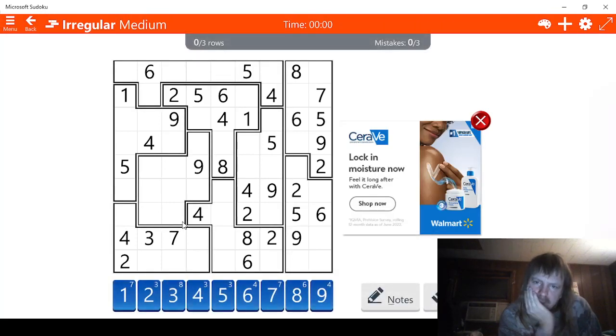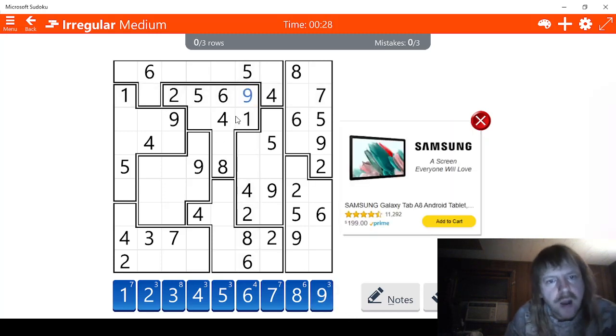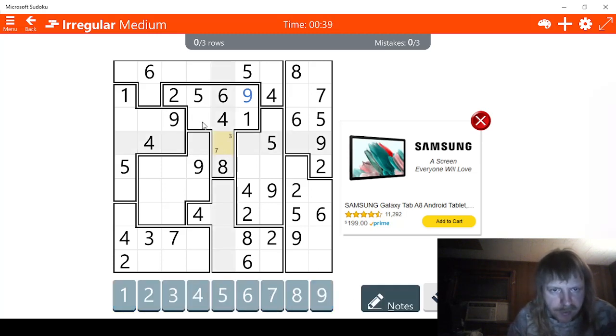Rows. We've got some rows that are pretty close here. Let's see - we've got this, and this right here and this right here, that's good. So we have one. Let me check ones. Let's try nine - this can't be nine right here, or here. So this has to be nine right here. A nine, eight - we're missing a seven. Six, five, four - we're also missing a three. I guess we're just going to have to mark these: seven, three, and seven, three. As for this row, we need a two - that can't be a two right there. This has to be a two right here.